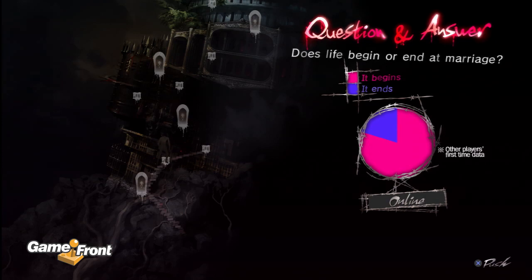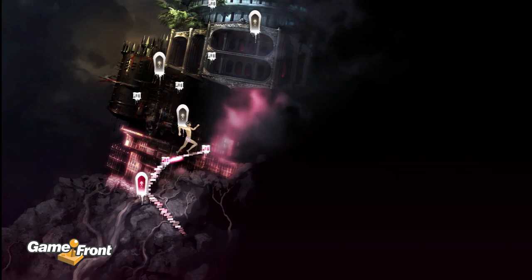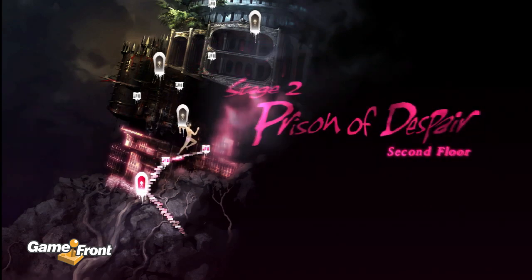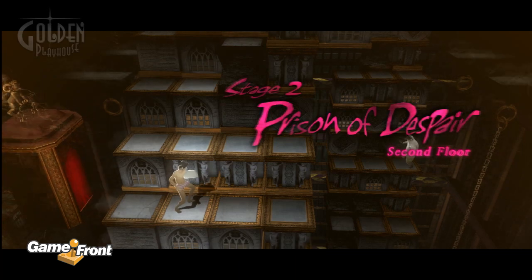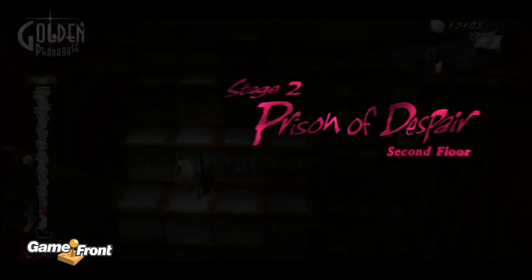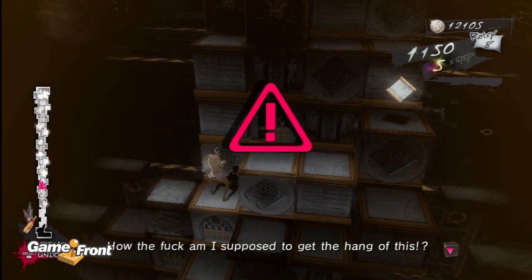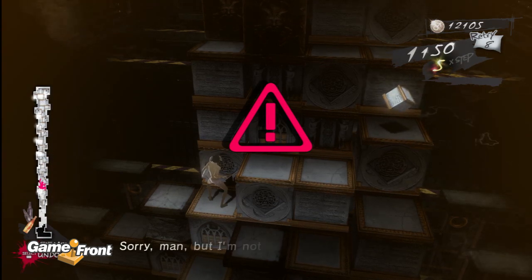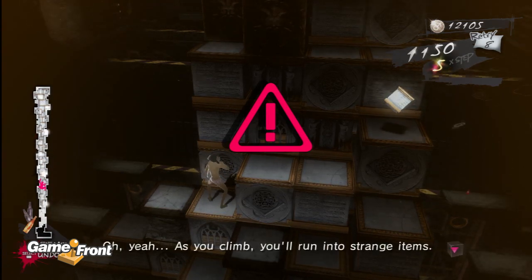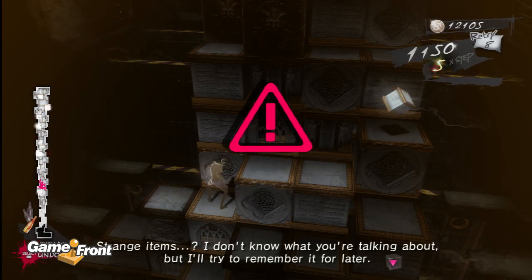Oh, look at that — there's more hope in the world than you might initially think. Stage two: Prison of Despair, second floor. Commencing area two. All right, let's do this — I am ready. Sorry man, but I'm not going to die. As you climb you'll run into strange items; I'll try to remember that for later.